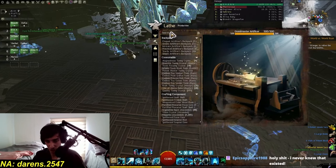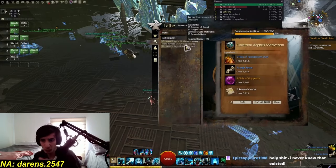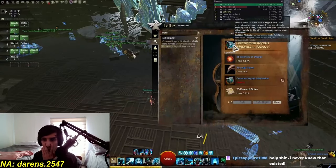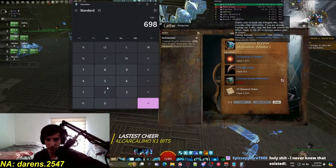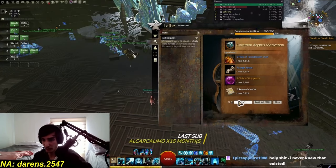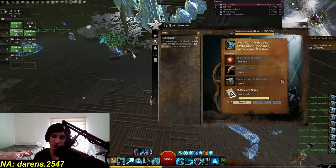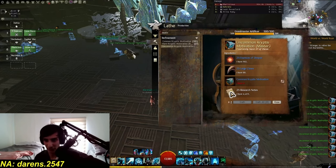So we're going to go inside here - Common Critters Motivation. How many do we need? We got exactly 682 of these ones, and we can make exactly 27 uncommon critters motivations by using 698. So we're just going to craft 27 of these ones. You still need to get your research notes, by the way - you're going to have to spend a bit of money doing those research notes. But it is still profitable as well.